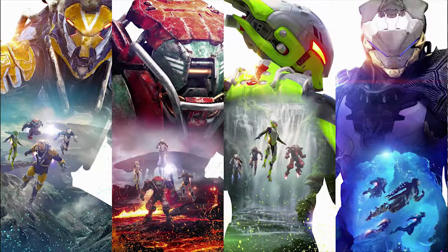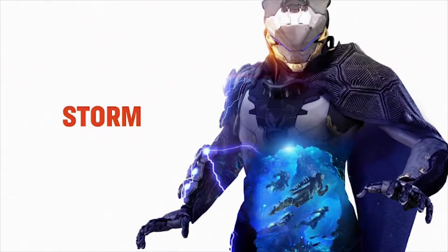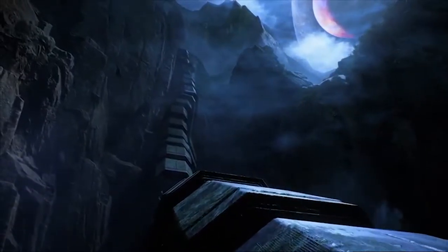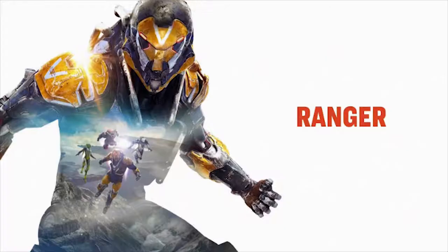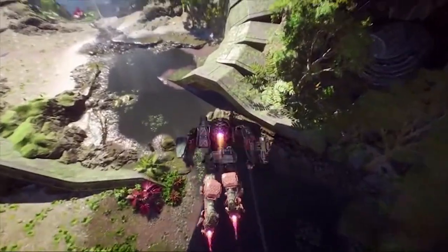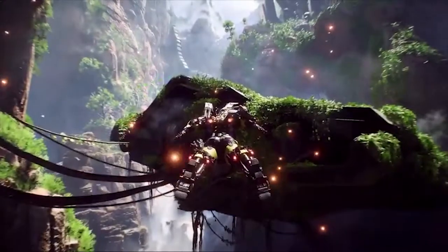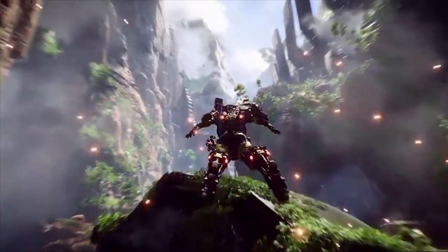You will be in control of your character by way of Anthem's exosuit known as Javelins. These Javelins come in an array of types for launch, ranging from the heavy Colossus — because Titan was taken by Destiny — to the wraith mage-like glass cannon, the Storm. They each have their own strengths and weaknesses. You will have access to the Ranger, an all-around Javelin; the Interceptor, the lightweight speedster; the aforementioned tank Colossus; and the mage, the Storm. It's yet to be said that there will be more Javelins available after launch, but I'm willing to bet that since these Javelins are the core character classes, there will be.